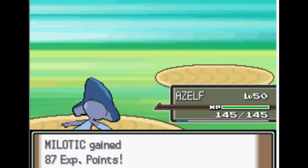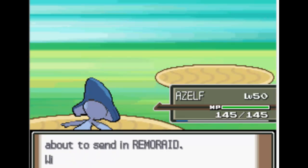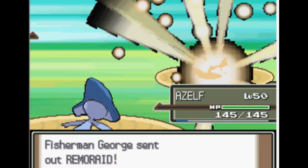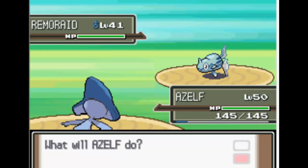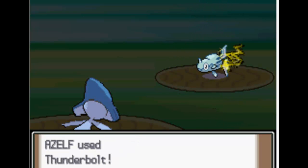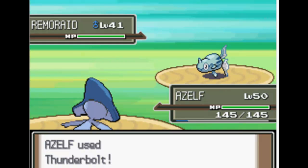He gets defeated — they give the crappest experience. I'm going to use Thunderbolt on the Remoraid. He'll probably have an Octillery and a Gyarados, but I don't know. Don't really care — either way, they're going to die.